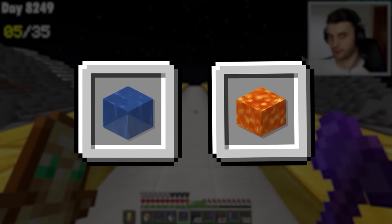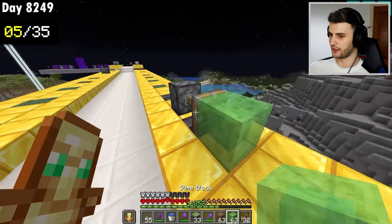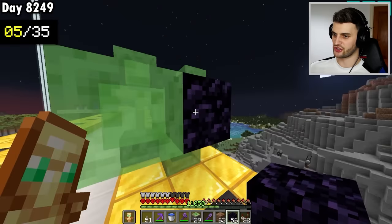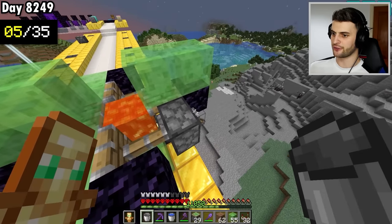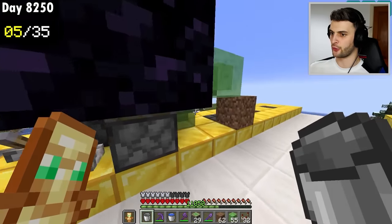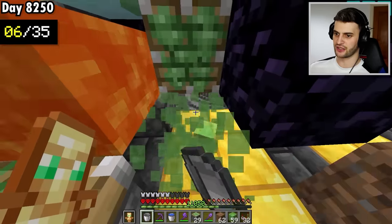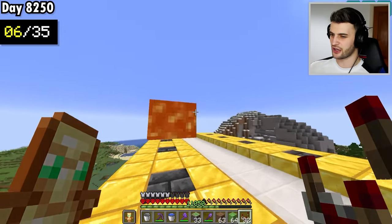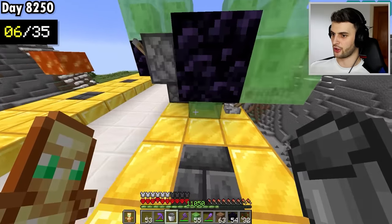For floating lava, the method uses sticky pistons and slime. The pistons can retract but can't pull the slime back because there's obsidian in the way. I pour lava in the middle, then flick each lever one by one. The pistons retract but the lava doesn't flow — it stays floating. The game doesn't register that a block update happened, so the lava just stays. I do the same for water, and now have both floating lava and floating water.